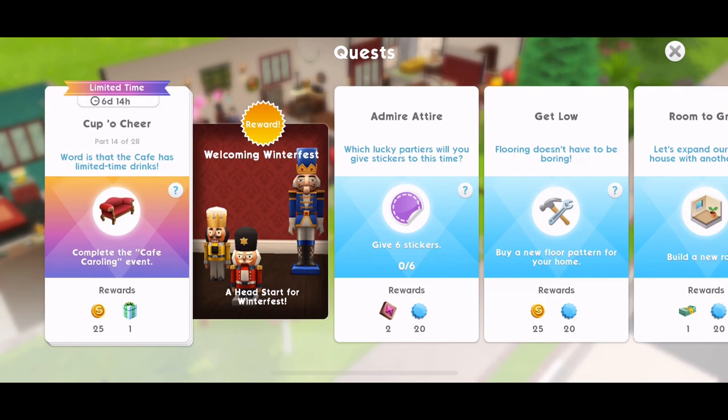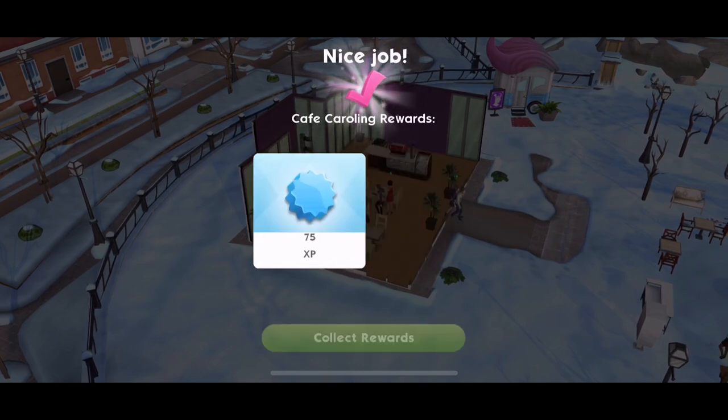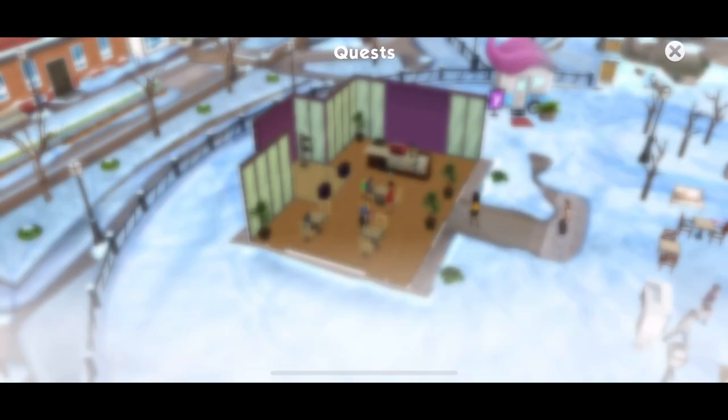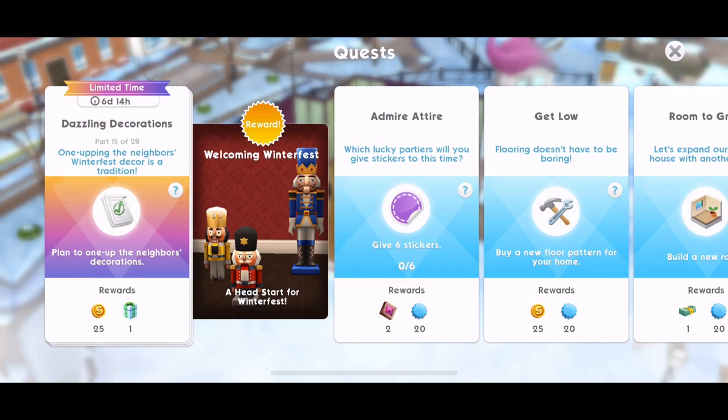We have completed part 14, which was to complete the café caroling event. Let's head on over to Parkside — all completed. That will be quest part complete. Part 14 done. And you get a little present every part that you complete, so that's really nice in this quest.